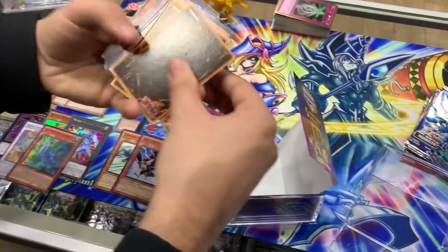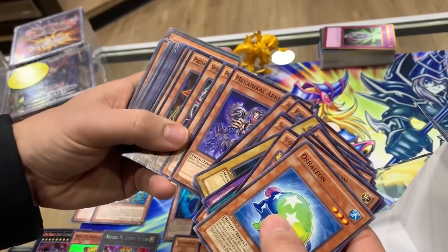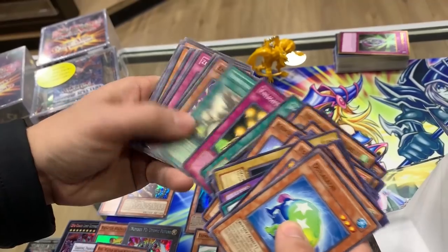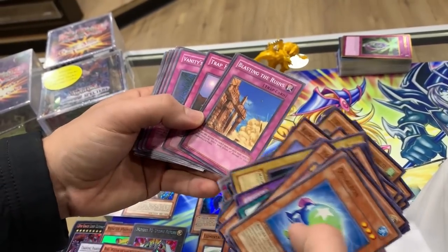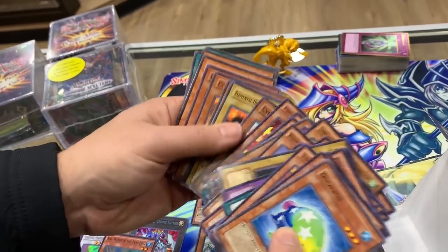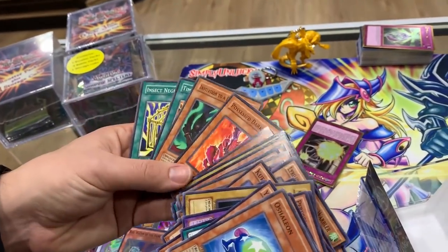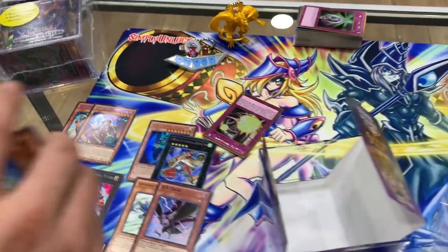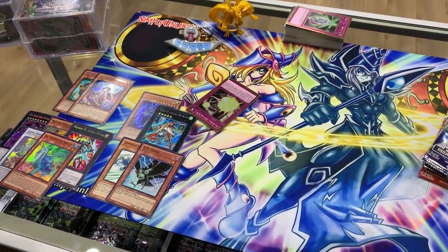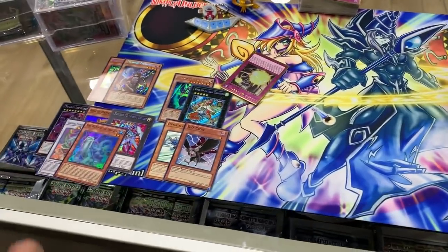Let's check out these commons — going a little faster this time. We got a Caribou, some reptilian cards, Blasting from IOC cards, He's Fiend. There's that regular art Burstinatrix to go with our alternate art we just showed. Time Passage. So that is that box — I heard you get Solemn Warnings out of there and stuff, but not so much for us.